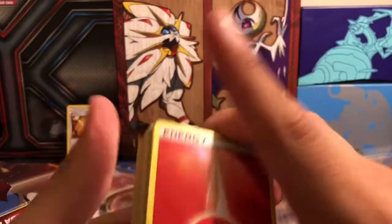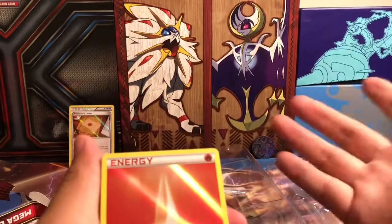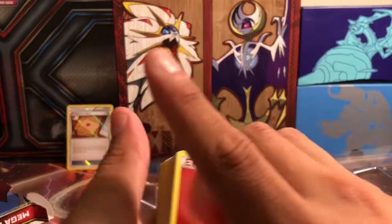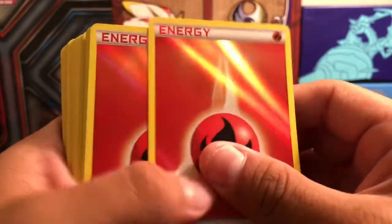These decks come with foil cards — foil energy cards. I'm going to have foil water energies! I'm excited. Let's take a look at what's inside this deck here.